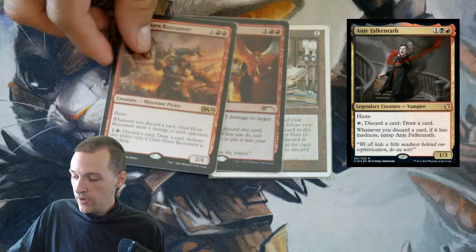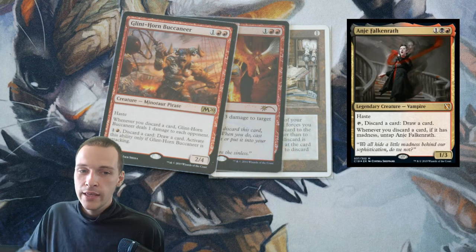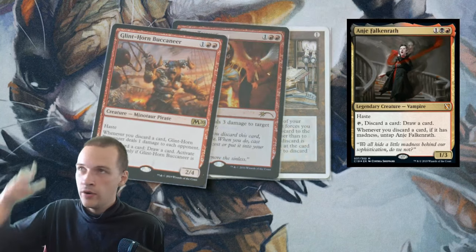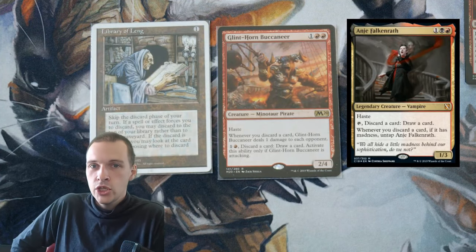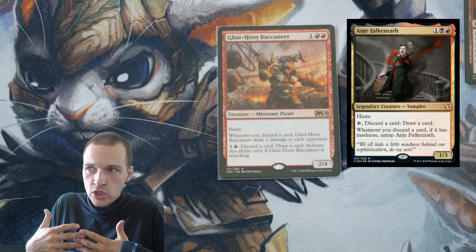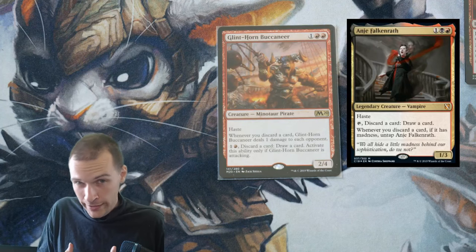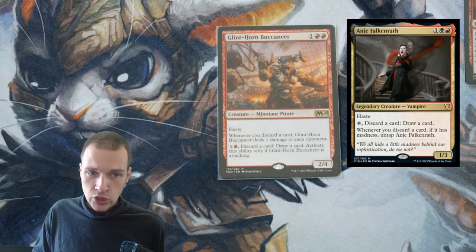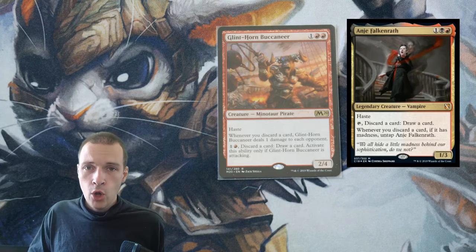But if you have Glinthrone Bocchoneer — whenever you discard a card, it deals 1 damage to each opponent — this becomes a 2-card combo for infinite damage. You need Library of Leng, Glinthrone Bocchoneer, and any madness card from your deck. If your entire deck theoretically contained only madness cards, Glinthrone Bocchoneer would be a 1-card combo. But we don't have that many madness cards currently. If Wizards prints more over the next five years, this could be a real thing.